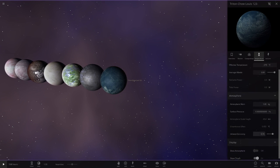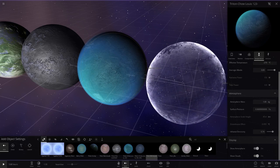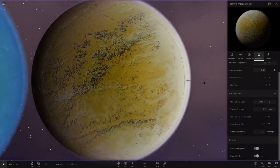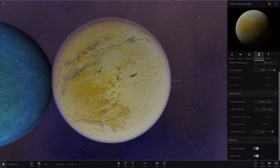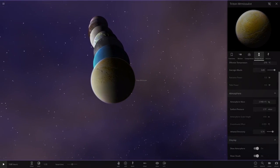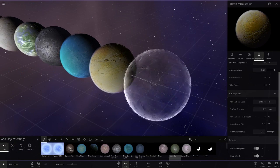Next up we've got Mr. Mislot's one. He's going with yellow — a yellow color. Interesting. It also reminds me of Io. Also going for a white atmosphere as well, but yeah, yellow Triton — I'm pretty sure the real one doesn't have that on it. Nonetheless, yellow is a very interesting color choice for a Triton.